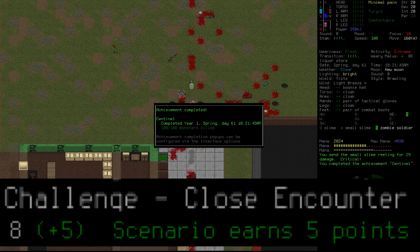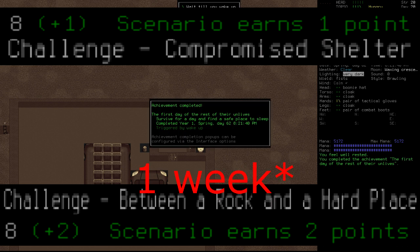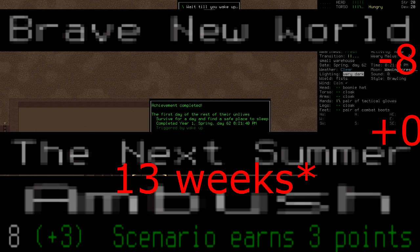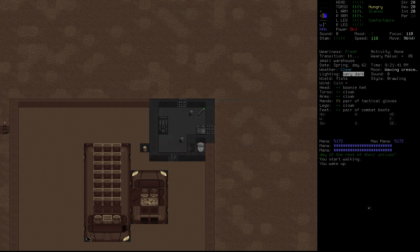To start off with, we have Sentinel. Easy enough, just kill 100 monsters of any kind. Thank god it's Friday — just survive for one day. 28 days later — just survive for seven days. A time for every purpose under heaven — just survive for 28 days. Note: you actually have to fall asleep for it to count each day as having passed for all three achievements.